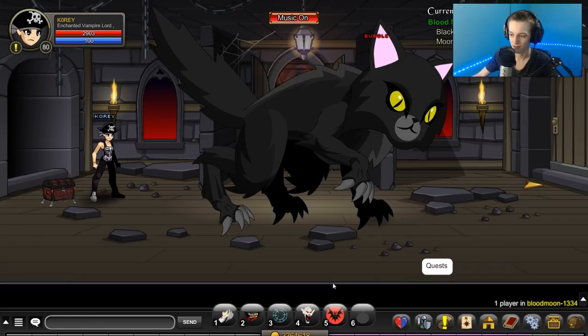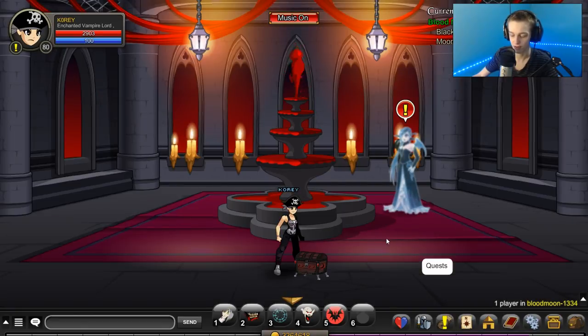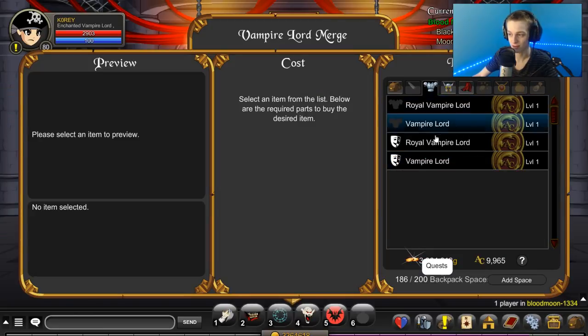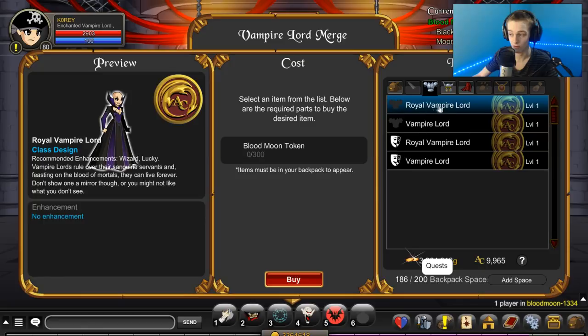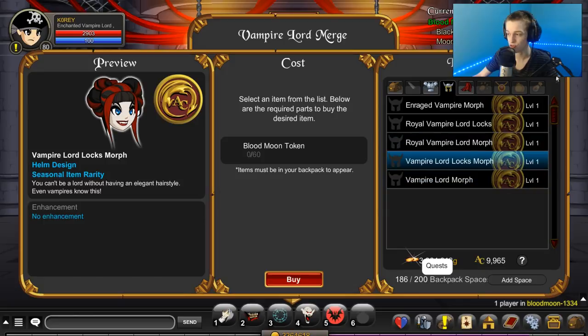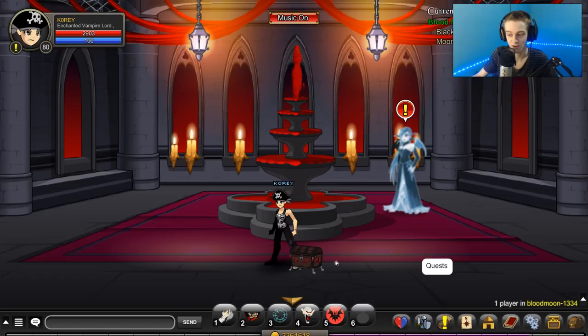After you farm either 300 or 150 times depending on membership, you'll be complete and you'll have the class after you complete the quest. You can merge it right in this shop — make sure you get the royal version because that's the rare one that won't come back next year. The regular Vampire Lord version will come back. There are also accessories in here you can get for more tokens. That's how to get the Vampire Lord class for free — good luck farming, subscribe if you're not already, and leave a like if you enjoyed it. Peace.